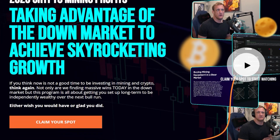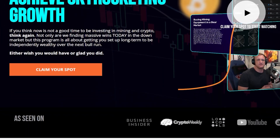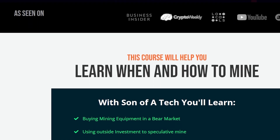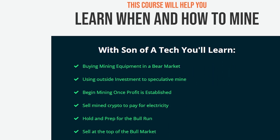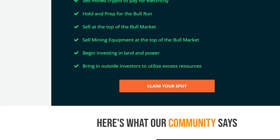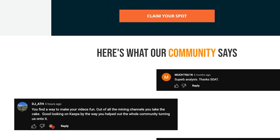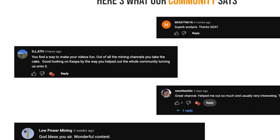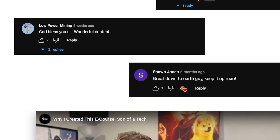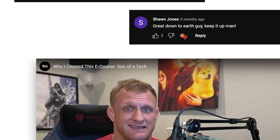Today's sponsor is myself. I recently launched a crypto mining e-course at sonofatech.com, and it includes nine steps to cover when you decide to start your crypto mining journey — specifically pertaining to 2023 crypto mining profits and taking advantage of the down market to achieve skyrocketing growth as we move into the next halving of Bitcoin. You'll learn buying mining equipment in a bear market, using outside investment to speculative mine, begin mining once profit is established, sell mined crypto to pay for electricity, hold and prep for the bull run, sell at the top of the bull market, sell mining equipment at the top of the bull market, and begin investing in land and power so that you can bring in outside investors to utilize excess resources. Thanks everybody for your support, and I hope you enjoy the course. Let me know what you think of it in the comment section below.